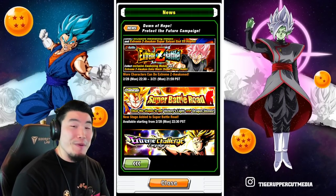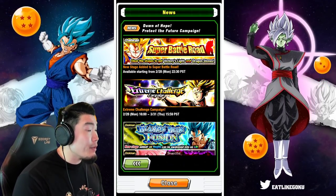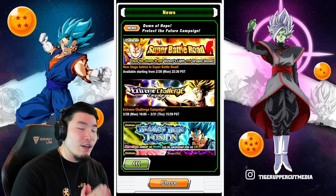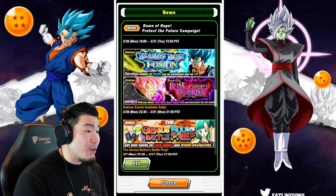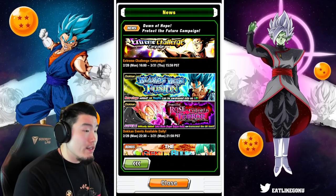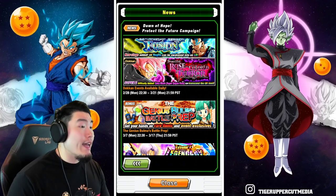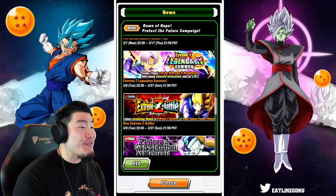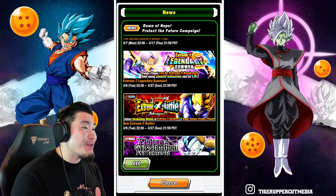We're getting a brand new Super Battle Road stage. We're also getting the Extreme Challenge campaign for the free-to-play Prime Battle LR Trunks' Extreme Z Awakening. Believe it or not, this is not the only LR Trunks getting an Extreme Z Awakening this campaign. We have the token events for Vegito Blue and Rosé available every day, the Genius Bulma battle prep meaning a new World Tournament, and the Fizz LR Trunks is also going to be getting his Extreme Z Awakening.